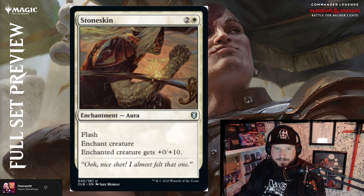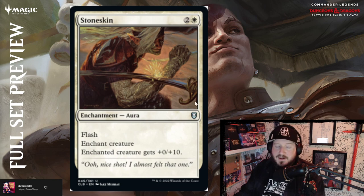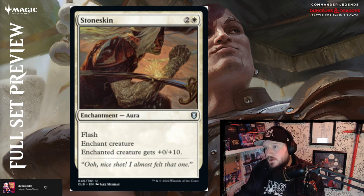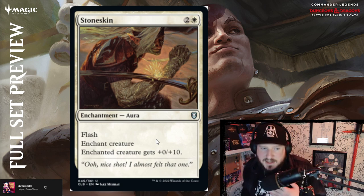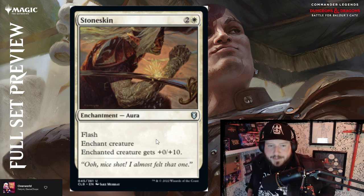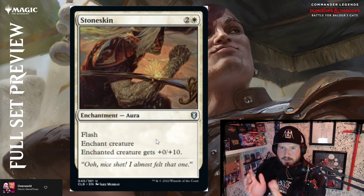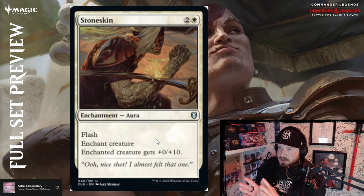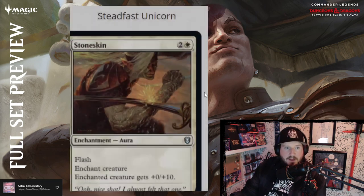Stoneskin is two and a white for an enchantment aura with flash — enchant creature, enchanted creature gets plus zero plus ten. For three mana you give something plus ten toughness, which is going to save it from most things. It won't save from destroy effects or deathtouch, but flash means you want to do this to save something after you've declared it a blocker. I like this better than most white instant combat tricks. Most of them are like deal three or four damage to attacking or defending creature — this is at least a little more interesting and fun. Above par.